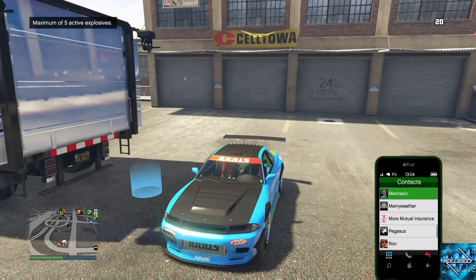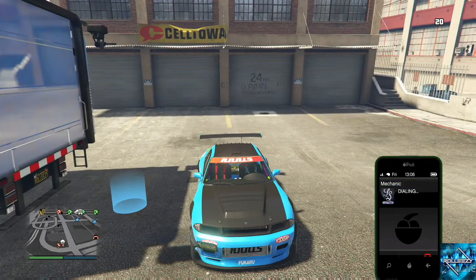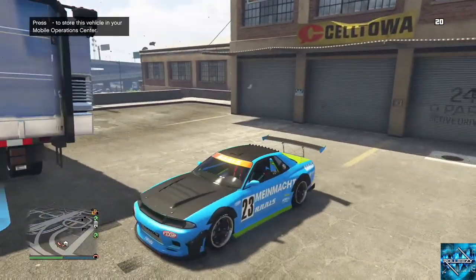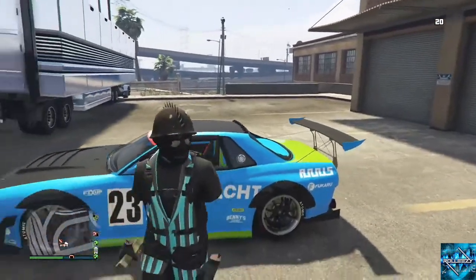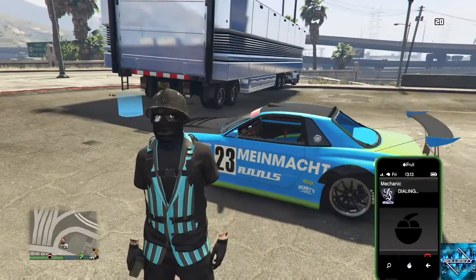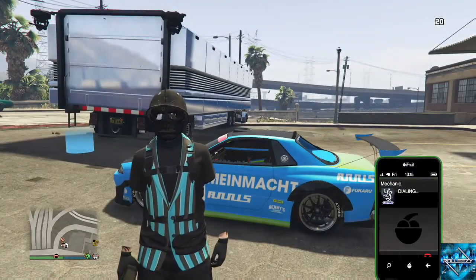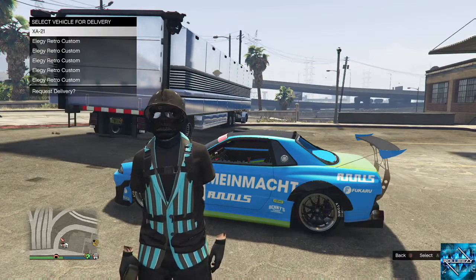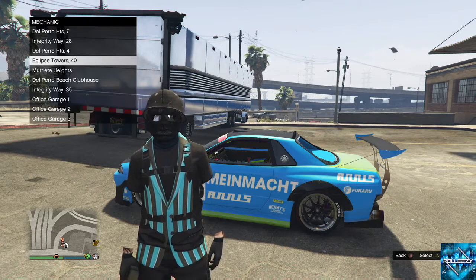I'm going to show you my mechanics list right now so that you can see my garages and which garage needs to be filled. I've only been selling cars out of the Eclipse Tower garage. So that's pretty much where all my empty spaces are. I'm going to show you exactly how many empty spaces I have in there. One, two, three, four, five — so I have five retros and one XA21 in there, and everything else is filled.